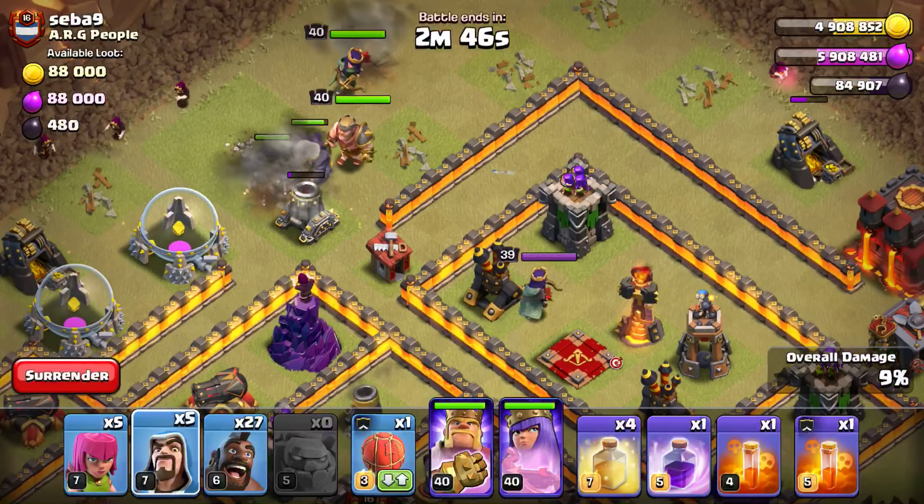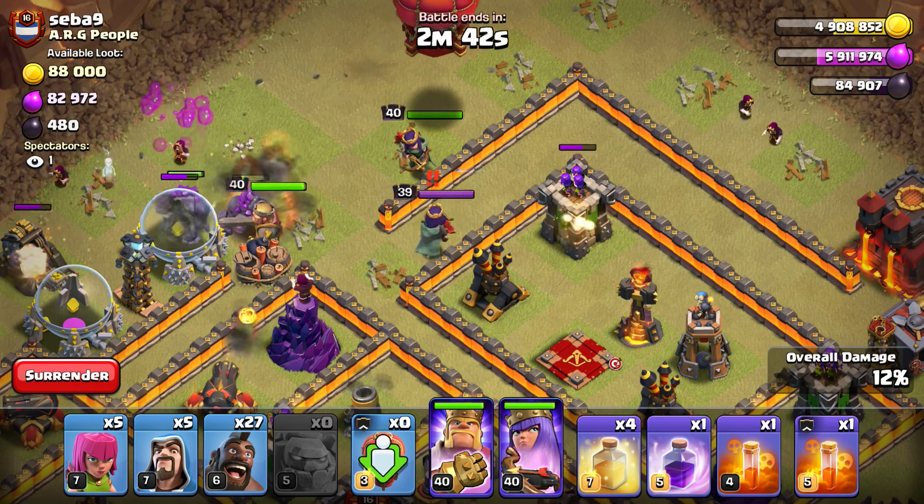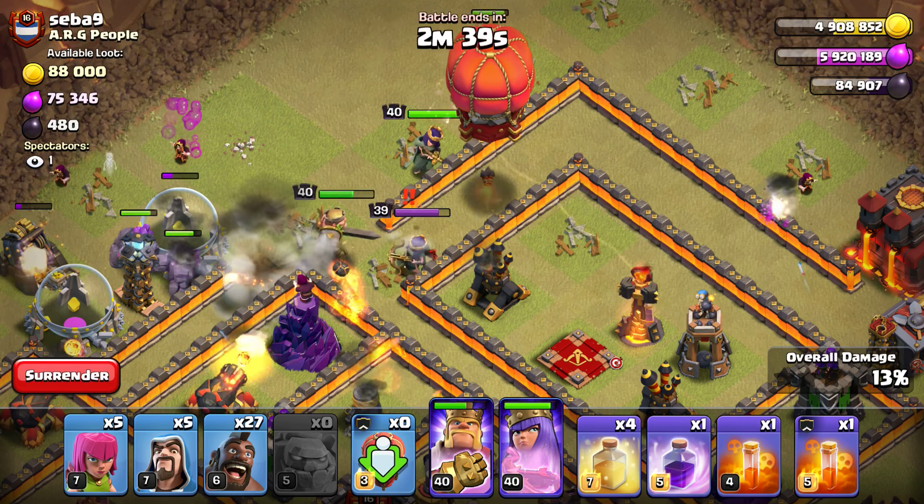Ideally that builder hut is going to draw the Barbarian King in toward the middle. Here comes the Stone Slammer. Archer Queen's out.